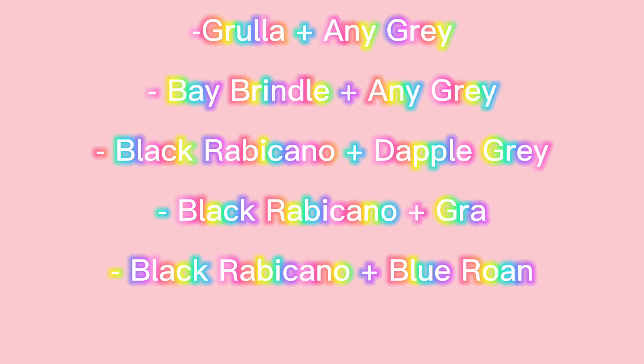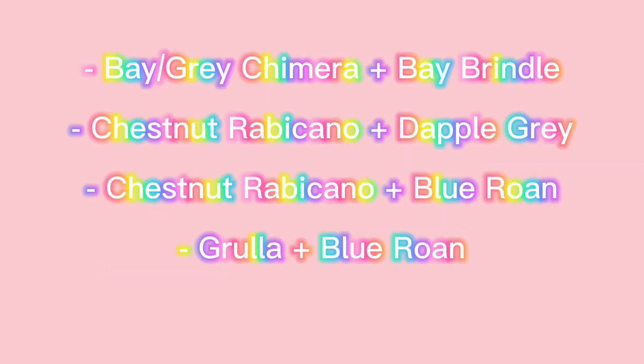To get a Gray Brindle, there are eight ways to get one. Breed a Grulla and any Gray, a Bay Brindle and any Gray, a Black Rabicano plus a Dapple Gray, a Black Rabicano and a Blue Roan, a Bay Gray Chimera and a Bay Brindle, a Chestnut Rabicano and a Dapple Gray, a Chestnut Rabicano and a Blue Roan, or a Grulla and a Blue Roan.